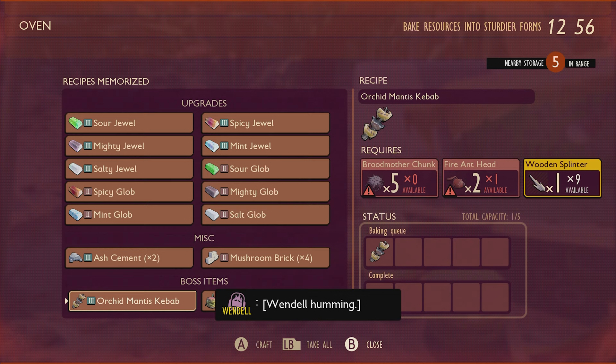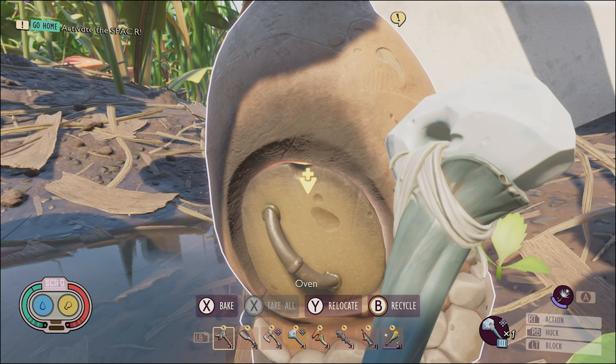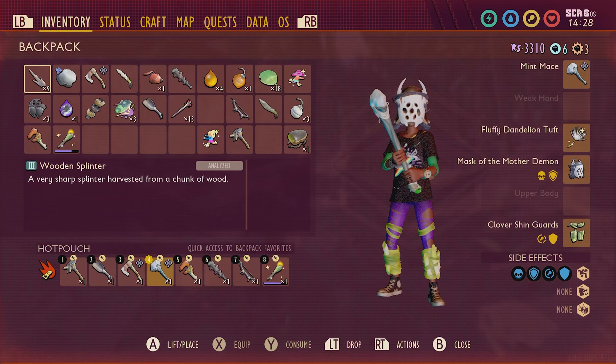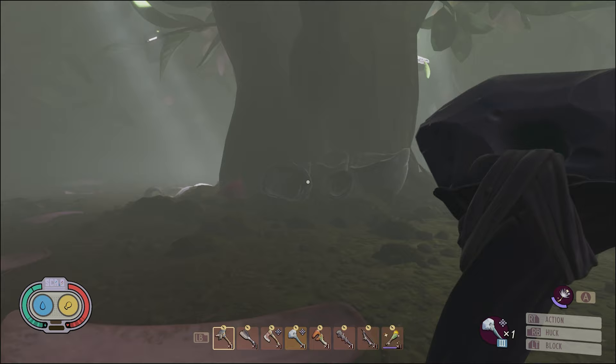Once you have all of those ingredients, you can combine them in the oven. After waiting a little bit of time, it will create the Orchid Mantis kebab. Inedible for you, but take it to the arena in the flower pot and place it among the shattered eggs to summon your terrifying foe.